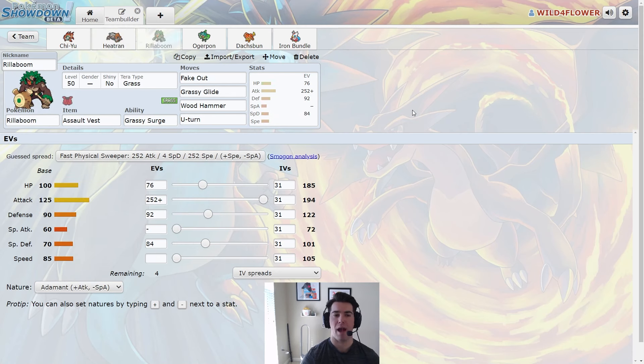Next is our Grass Core, starting with Rillaboom. This is a max attack Rillaboom. The main difference from Mr. Kirtastic's team is that we're looking to do a lot more damage with our max attack Rillaboom. We have Fake Out, Grassy Glide, Wood Hammer, and U-Turn. This is looking to set up our Grassy Terrain. It also provides healing to our Doshbunt once we're fully set up, and synergizes really nicely with Doshbunt and all the mons on the team. Grass Tera type for extra damage. This thing's a monster. Salt Vest as well.